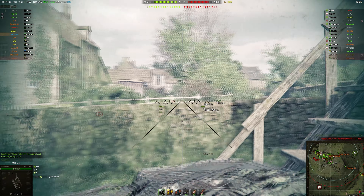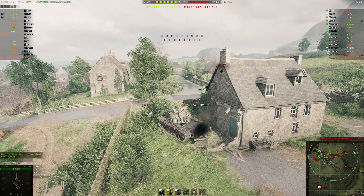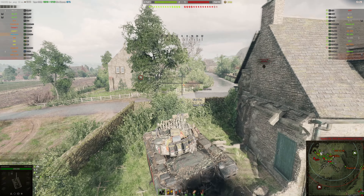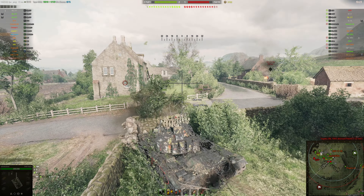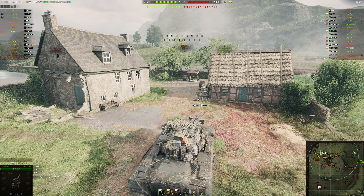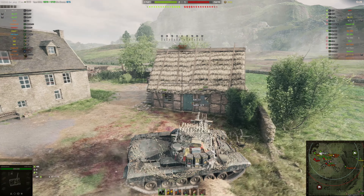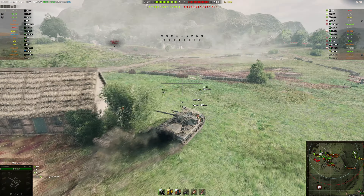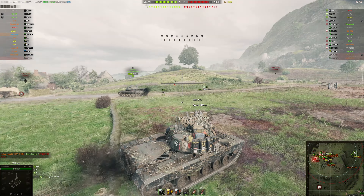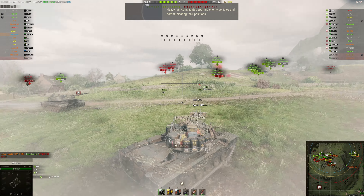The VZ 55 is spotted, same goes with the STB. My teammates are shooting at him but I cannot even see my teammates — the E4, the Centurion — I can't see them until I enter this invisible wall of the render zone. That's the mechanic.